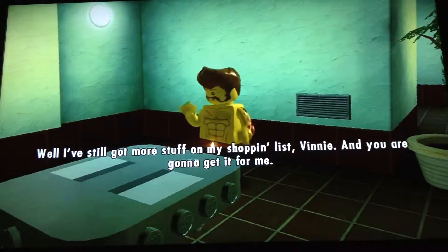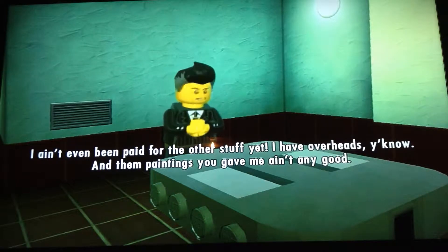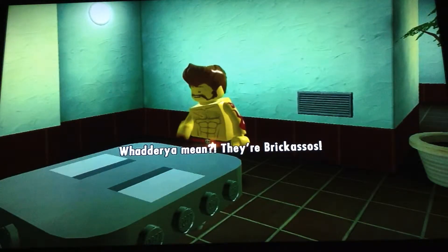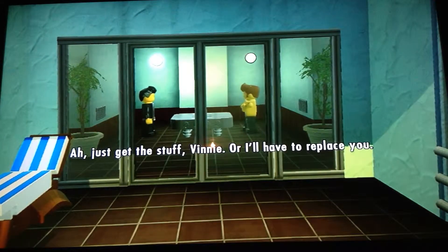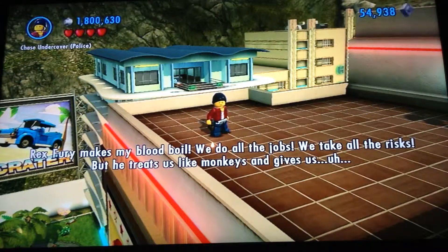Well, I've still got more stuff on my shopping list, Vinny. And you are gonna get it for me. I ain't even been paid for the other stuff yet. I have overheads, you know. And them paintings you gave me ain't any good. What do you mean? They're Bricassos. Really? They look more like faces. Ah, just get the stuff Vinny. Or I'll have to replace you.